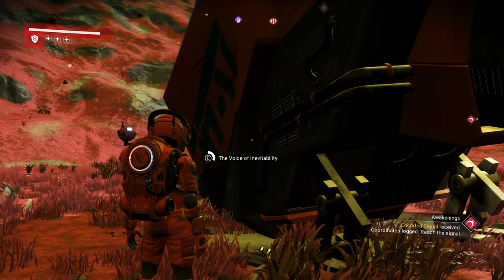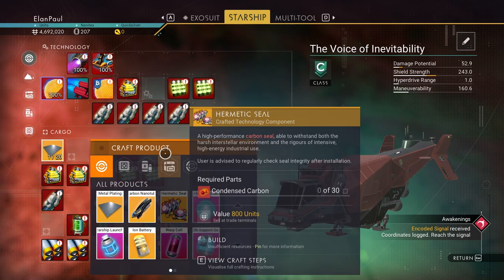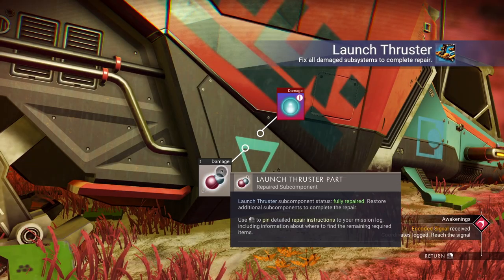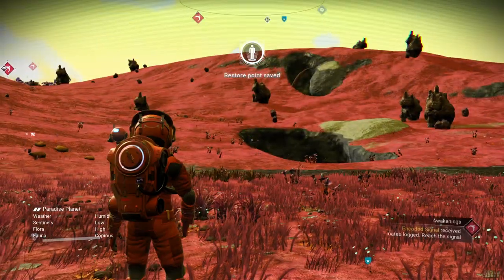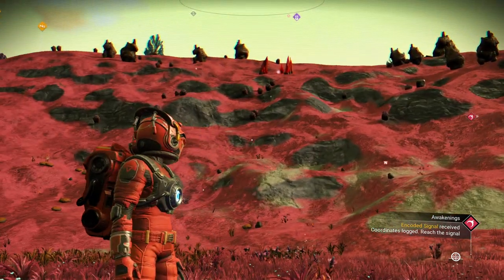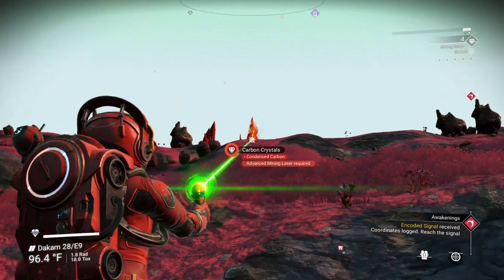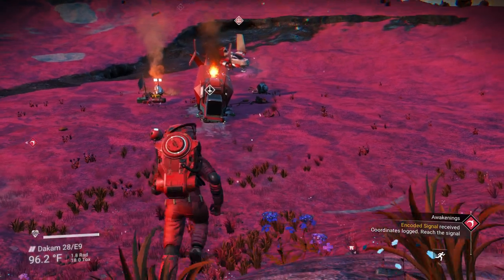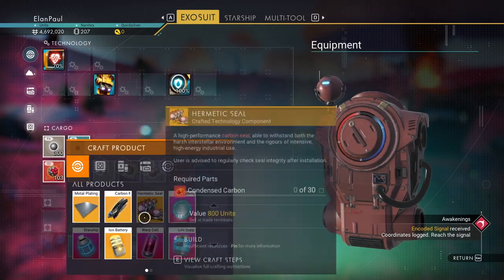Now we can take whatever's in the ship. Both the pulse drive and launch thrusters are damaged as usual — sometimes you get lucky and one is repaired. There's a photon cannon already on board in operational status. Let's go ahead and claim it — we can at least sell it. We need a hermetic seal, so we need some condensed carbon — 30 condensed carbon. I need an advanced mining laser for condensed carbon crystals. We don't have our refiner right now so we'll have to make another one.